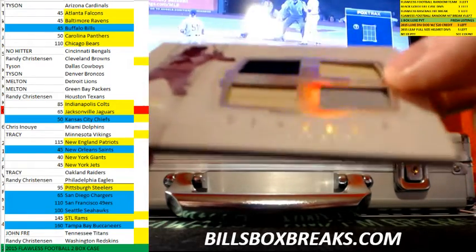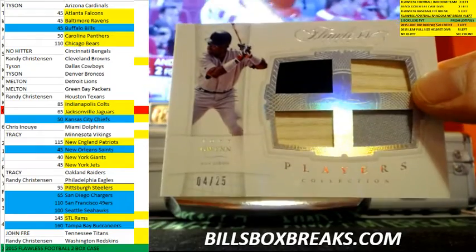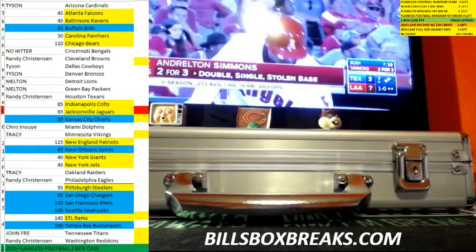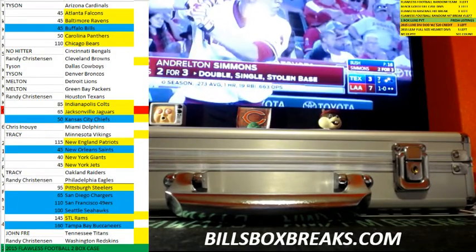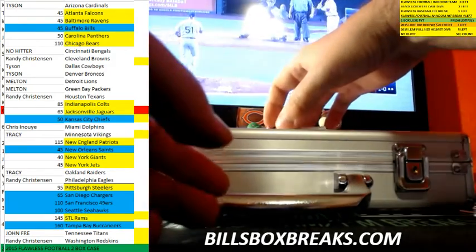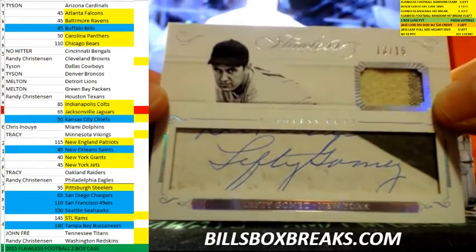And next one out of 25 — nice, Tony Gwynn. Nice Gwynn there. And next one out of 25. This last card looks cool — Flawless cuts out of 15.